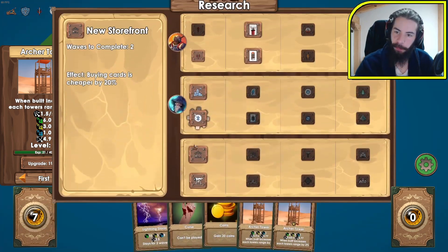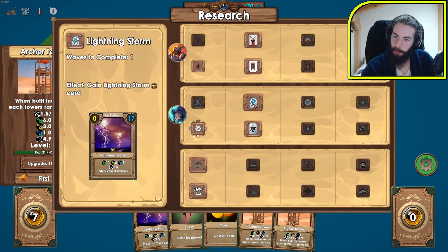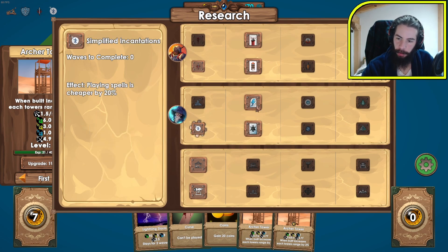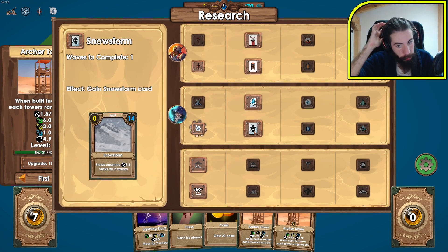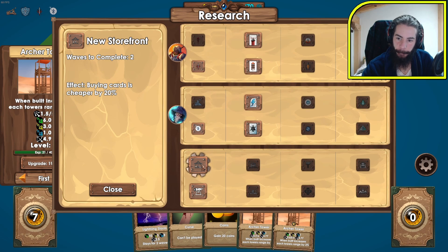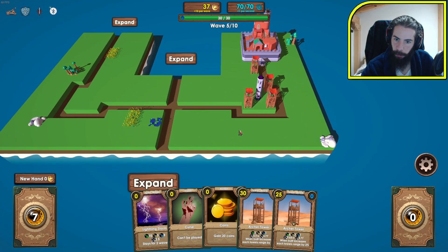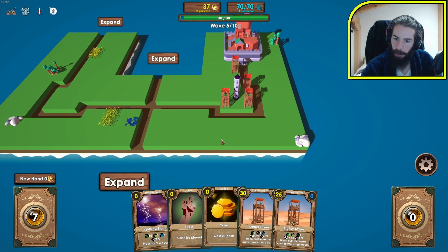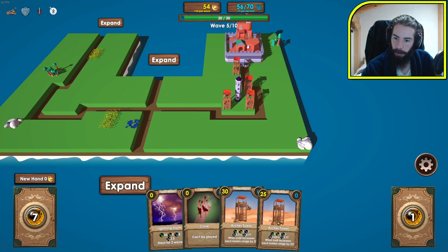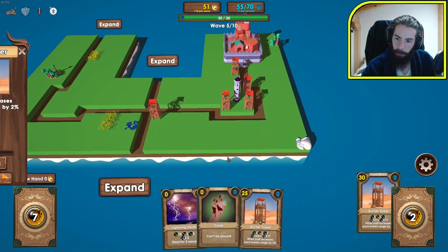So this is a curse. I'm getting a lightning storm card that slows enemies — that's quite useful. Actually, maybe I want 'buying cards is cheaper.' You know what, I'll take buying cards is cheaper and we'll see what we can do with that. Let's play this to gain some money, play these cards, and expand this way. I gain mana per second, so there's no reason not to use this one.